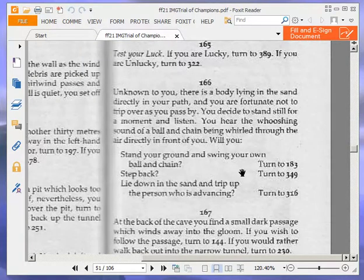Unknown to you, there is a body lying in the sand directly in your path, and you are fortunate not to trip over as you pass by. You decide to stand still for a moment and listen. You hear the whooshing sound of a ball and chain being whirled through the air directly in front of you. Will you stand your ground and swing your own ball and chain, turn to 183; step back, turn to 349; or lie down in the sand and trip up the person who is advancing, turn to 316? We are going to step back and turn to 349.